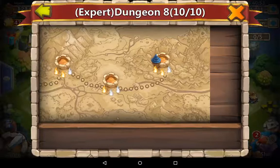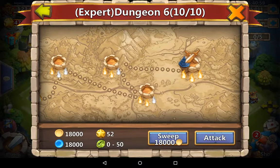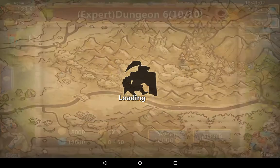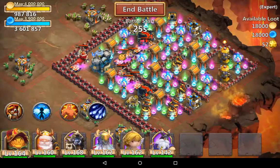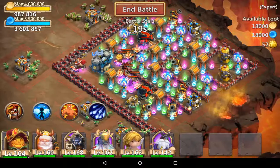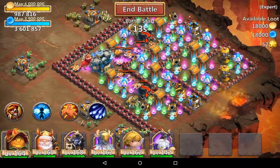Let's start from expert dungeon 6. Most of you should be able to do up to expert dungeon 6 pretty easily. After expert dungeon 6, if you're stuck, you don't have to do 100% on these dungeons - 15% is more than enough. The only one that you need to do 100% would be the last stage of insane dungeon 1, because that's when you start getting those crazy amounts of experience and shards.